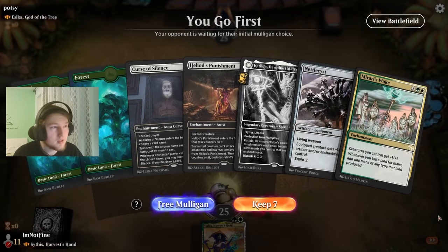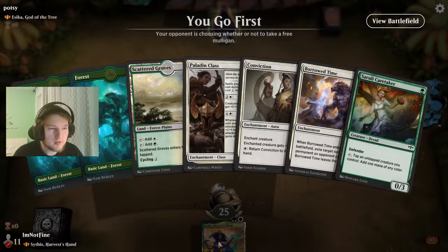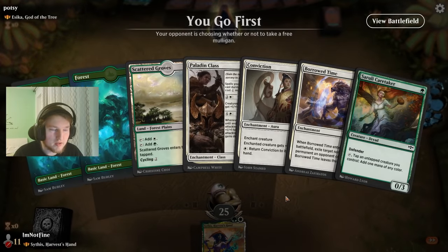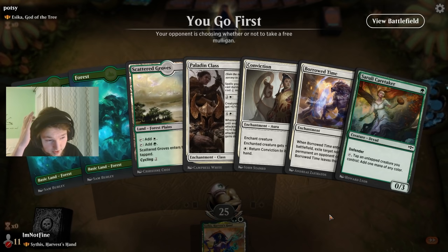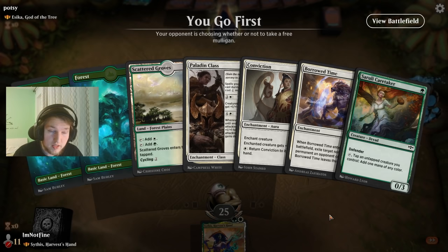We are ready to play against Essica, God of the Tree. We sadly start on a tapped Scattered Growth, which kind of sucks, but it is what it is. Getting a Mox there would be great — then we can play Sithis, Paladin class, have some pseudo-protection up, or maybe just a Surly Caretaker. Getting the draw off the Paladin class in case they remove Sithis is pretty important.